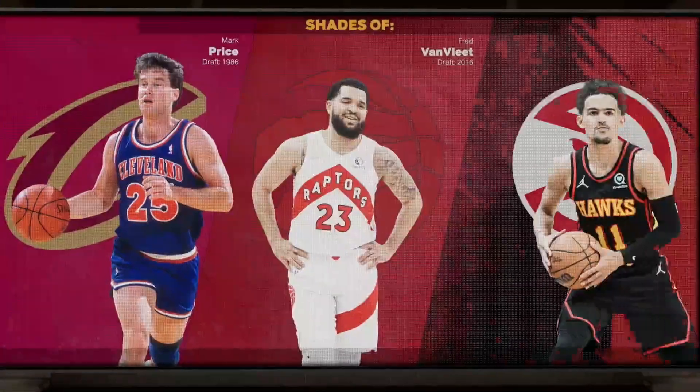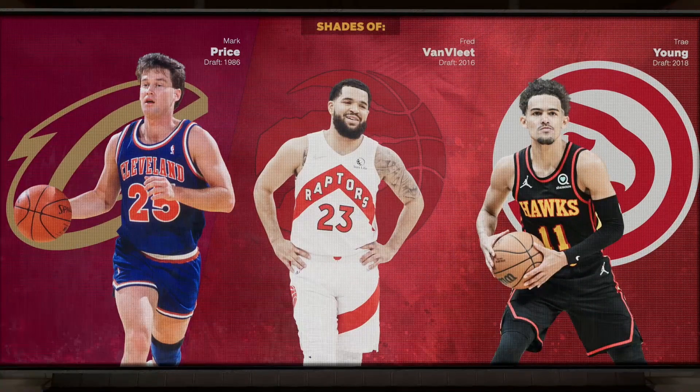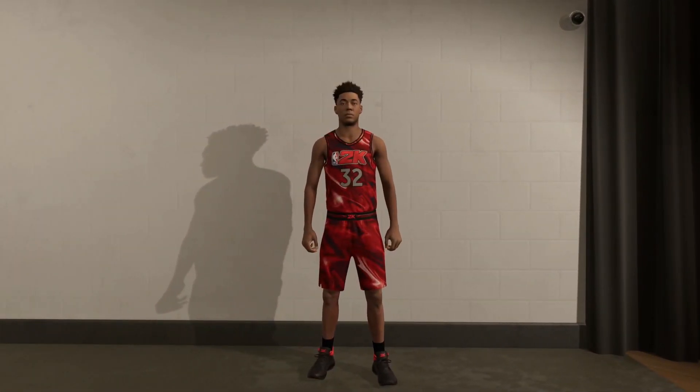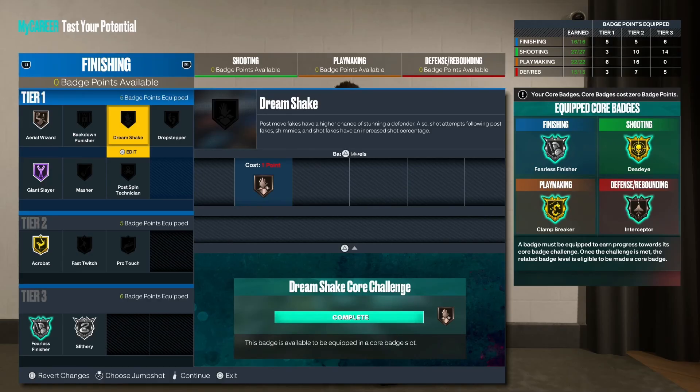You get some pretty decent comparisons — you get Mark Price, Fred VanVleet, and Trey Young, and you have built a three level shot creator. Now let's get into some of these badges. You can run your badges whatever way you want — this is a quick setup if you want to run it this way.